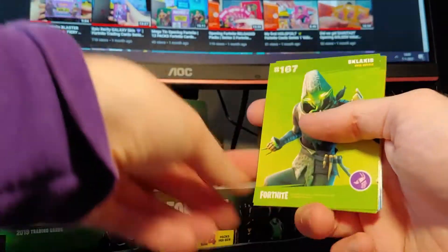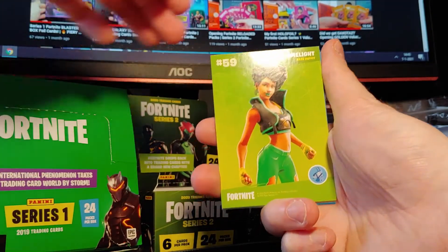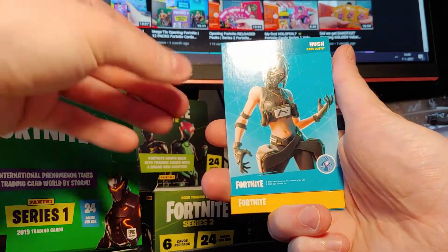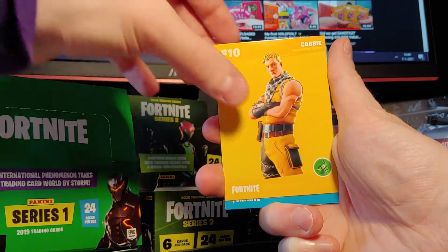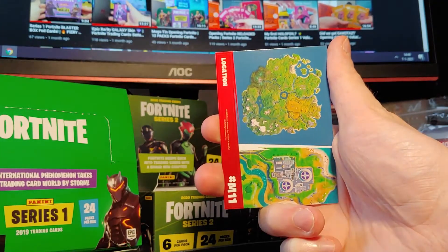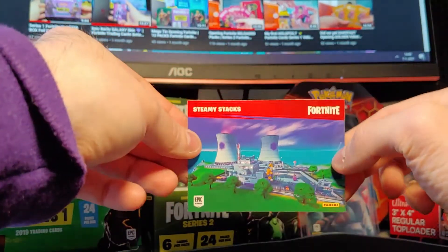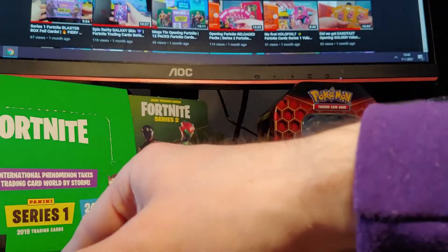Epic Sklaxis. Limelight, Rare. Hush, Rare. Carby, Uncommon Outfit. Relay, Uncommon Outfit. Location M11, Steamy Stacks. I like the location cards.